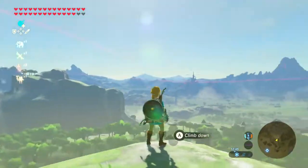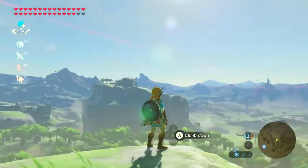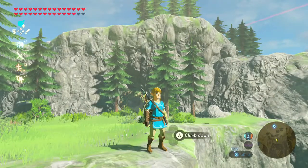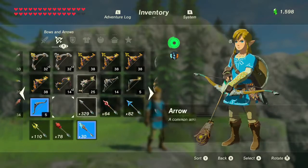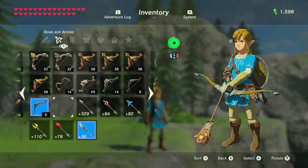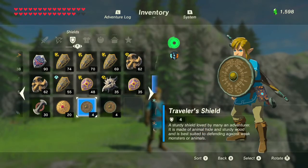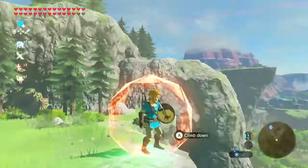So we have it all here: the Traveler's Shield, the Soldier's Broadsword, and the Traveler's Bow, as well as the Champion's Tunic and Hylian Trousers. The Soldier's Broadsword does 14 damage, the Traveler's Bow does 5 damage. Ancient Arrows are also included since we've seen them in quite a few promotional materials.